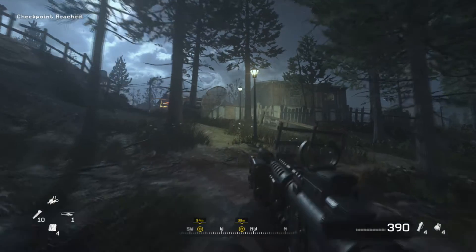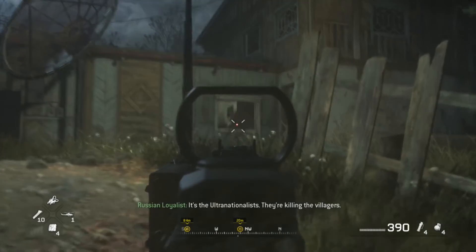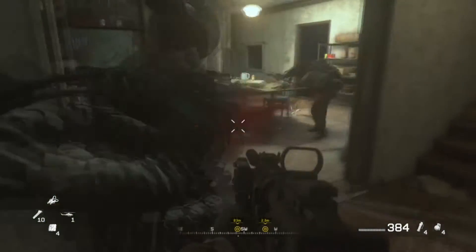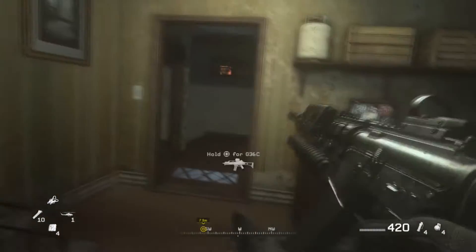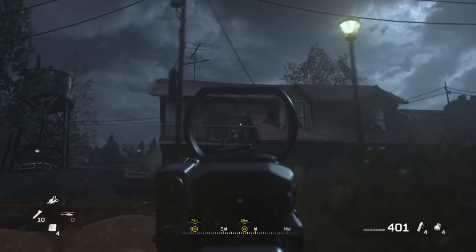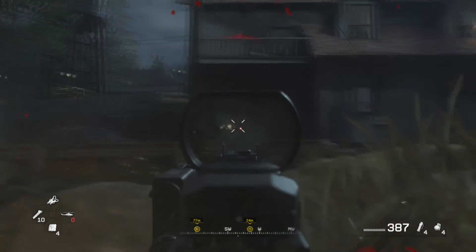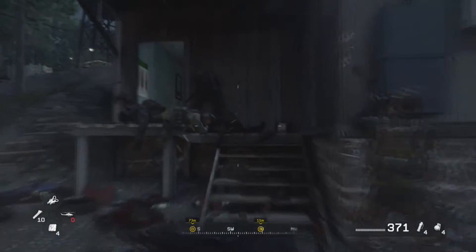Next up is the mission Safe House. Our first of two collectibles will be located in the first building you make your way up to — the one with the satellite dish. It's going to be located upstairs in a bedroom with some enemies inside. After advancing up the hill past the burning house, make it up to the next house, clear out the enemies, and on the first floor on a table, you will find your second collectible in Safe House.